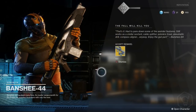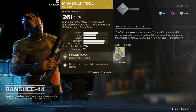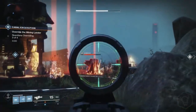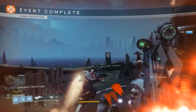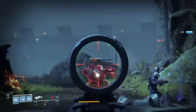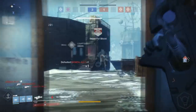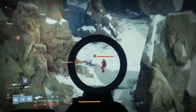Once that's done, go back to the Gunsmith and claim your MIDA Multi-Tool. One tip: this weapon drops around 20 light levels higher than your current level, so if you want a 280 MIDA, make sure you're at least 260 when you do the quest. This thing is a beast — it was my favorite weapon in Destiny 1 and in Crucible. It's probably one of the best guns right now because you can shred enemies from miles away and they can't do anything about it.